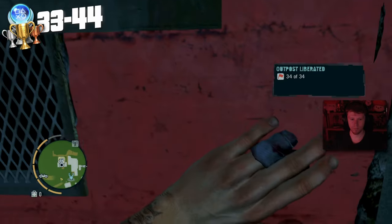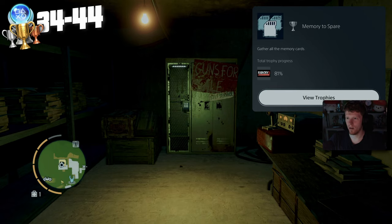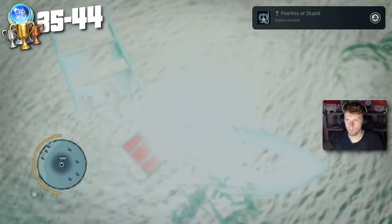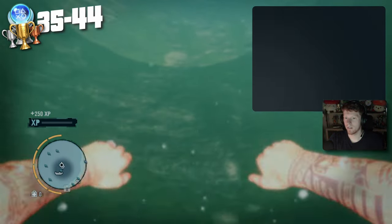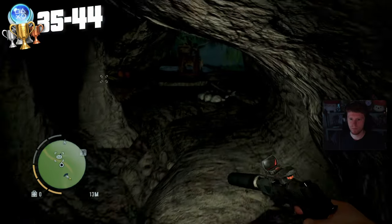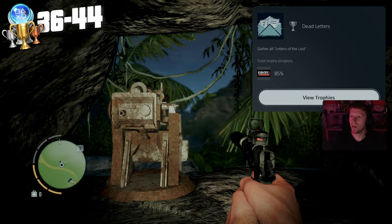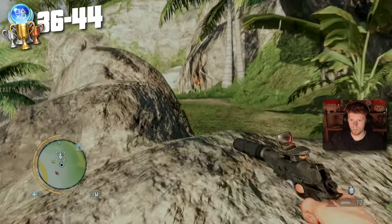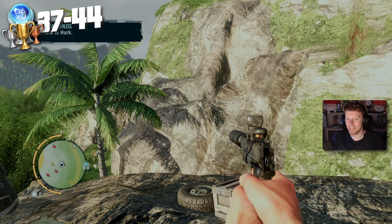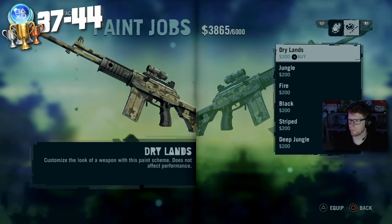Once we grab that final outpost we head inside and grab the final memory card we need: Memory to Spare — gather all memory cards. As I'm running around hunting for relics I go down and dive for one and grab another trophy: Fearless or Stupid — dive more than 60 meters. Next we go and grab all 20 letters: Dead Letters — gather all Letters of the Lost. Then we grab our 60th relic: Archaeologist 101 — gather a total of 60 relics. That concludes all the collectibles.